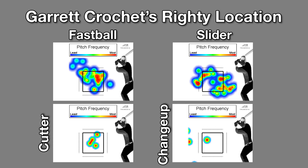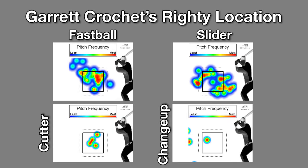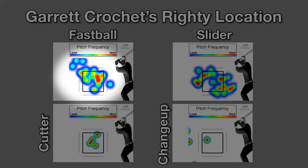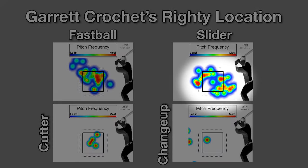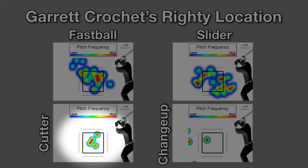To right-handed hitters is where Crochet starts to break out the new cutter he has this year and his changeup. In that first start, his four-seam fastball sat squarely up and inside to right-handed hitters, which might be part of a targeting change compared to last season where he was a bit more middle and kind of all over the place as you can see in the 2023 plot. His slider works down and inside to righties — pretty standard for lefty sweepers. The cutter is likely middle-to-inside and the changeup goes down away.